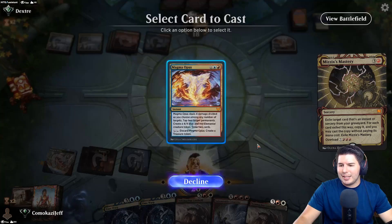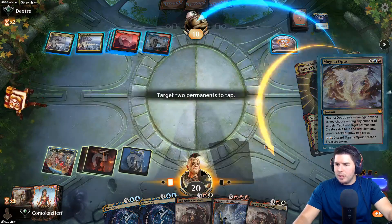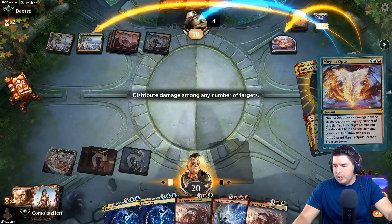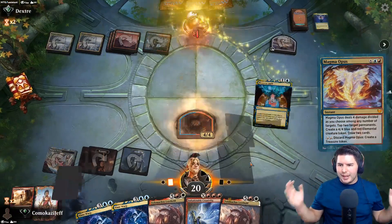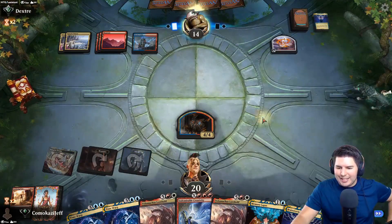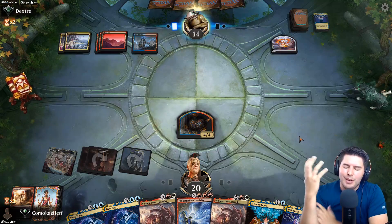Brainstorm - that's at least something better. This is kind of their turn to go off. We're seeing the downside of this deck - not having lands is a big bad thing. We're 16 cards deep and no lands - wow.